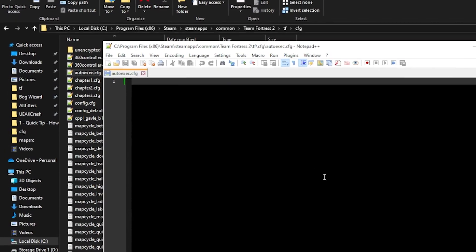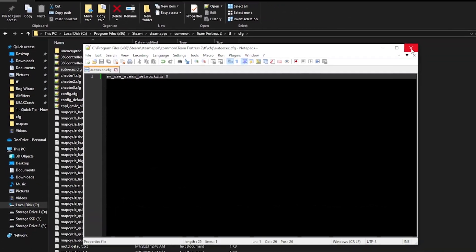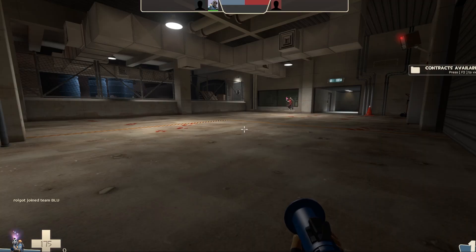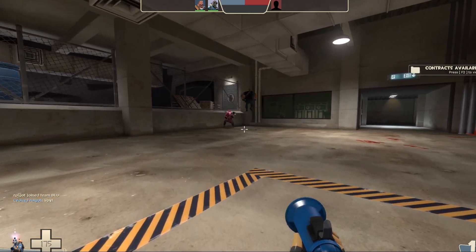Now in your text editor, you'll want to enter in: sv_use_steam_networking 0. If you've already got a bunch of stuff in your autoexec, just slap it in somewhere at the end. Hit save, and that's it. Now when you load up a map, you won't have any weirdos jumping in causing mischief while you ogle your loadout. If you ever want to revert this change so people can join, simply remove the command from your autoexec and save it again.